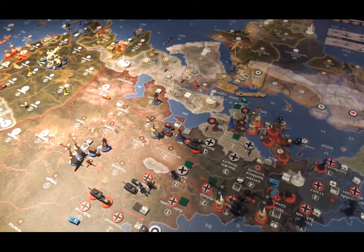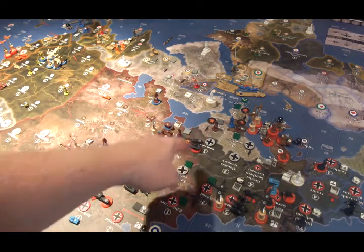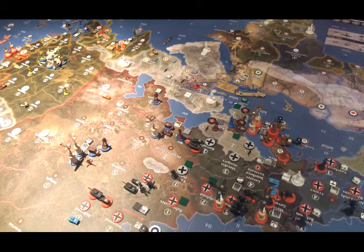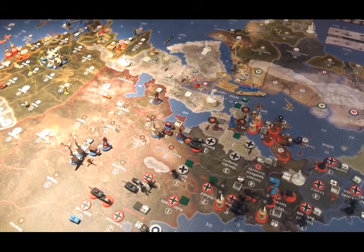That's all the German and Finnish units. The Minor Axis don't have any pieces on the board and won't until turn 7, as they'll need to buy a factory, military base, or similar. Their capital is liberated for now, although the Russians could certainly take it back. We'll see what happens on Russia's turn 6.